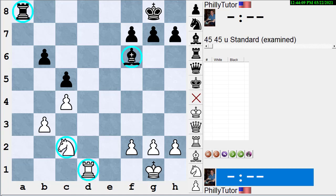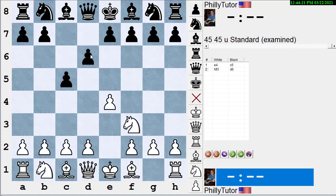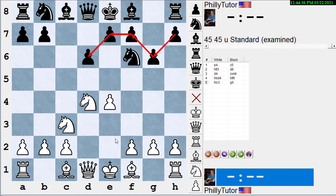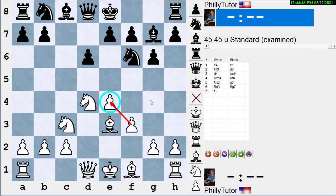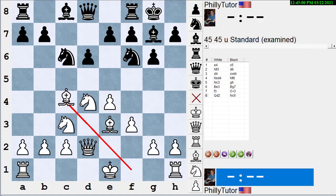Let's look at an opening where you try to get all your pieces in the game — a line in the Yugoslav Dragon. e4, c5, knight f3, black uses pawns to control the center, pawn takes, knight takes, black develops his knight and attacks the pawn, white develops a knight and guards it, black plays the Dragon — named because the pawns look like a dragon — white develops a bishop, black develops his bishop fianchettoing through the middle of the board. White plays f3 to overprotect the e-pawn and stop the knight from harassing his bishop. Black castles. White plays queen d2. Knight c6. White plays bishop c4, black plays bishop d7. Now white needs to castle.